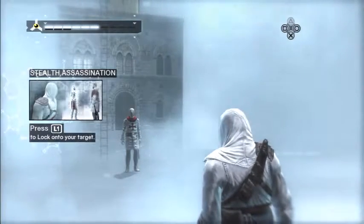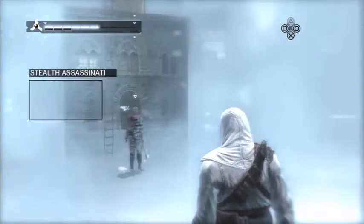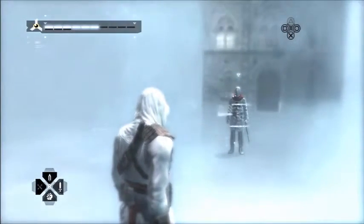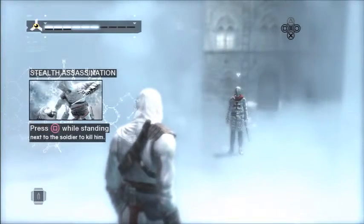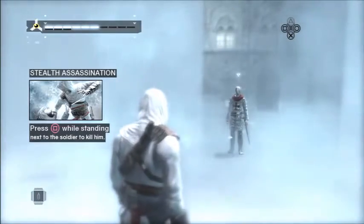To illustrate the change in awareness level, you will stealth assassinate this soldier. First, lock onto your target. Now, select your hidden blade. With your blade selected, walk up to the soldier and assassinate him by using your armed hand button.